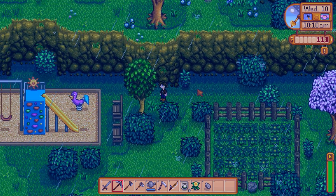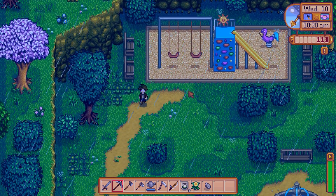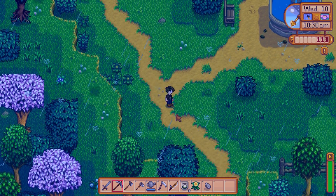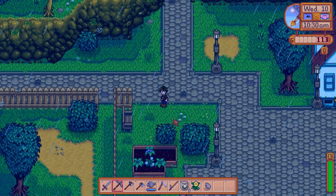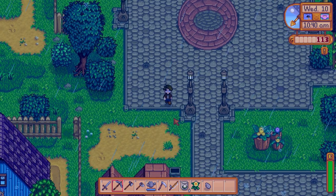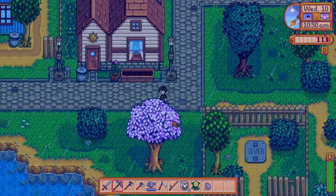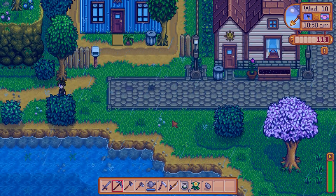Let's look around a little bit and see if we can find some stuff to forage. Maybe we should head out towards where the wizard's tower is, because I think there's some good stuff out there and we haven't been foraging out there recently. So that might be our best bet — let's go this way and see what we can come across.